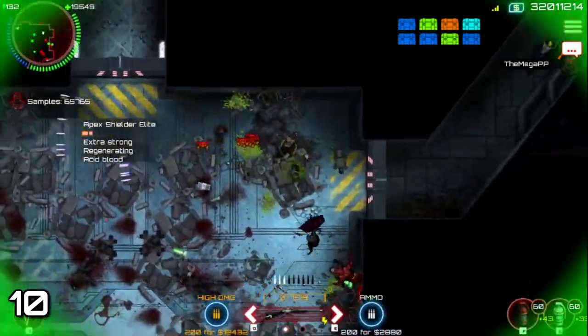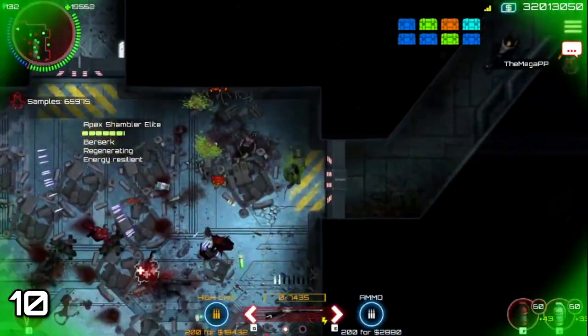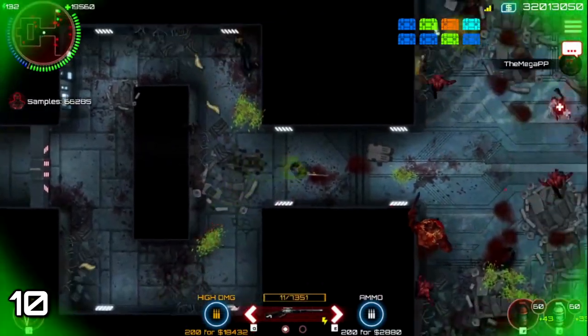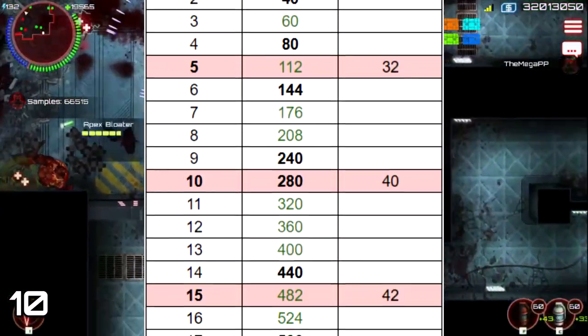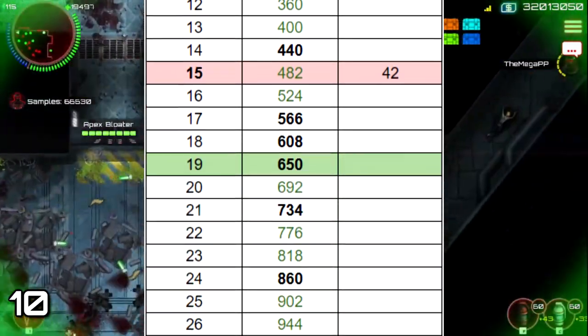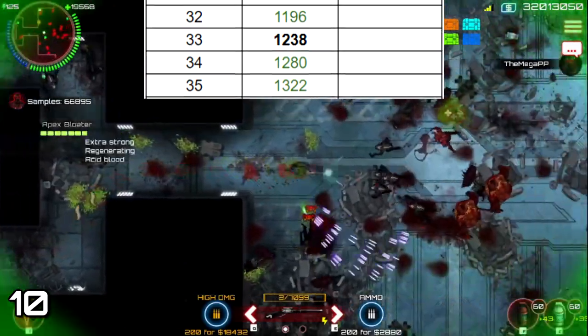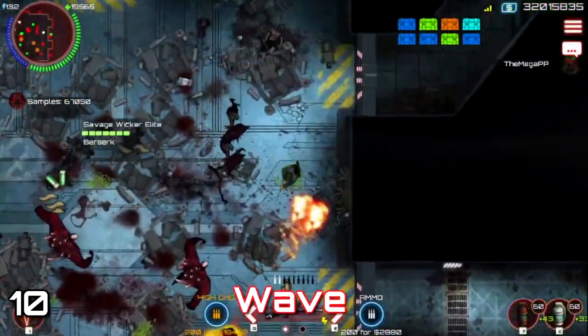Tip number 10. If you want to grind event points fast, in Apocalypse you should disconnect once wave 20 starts, since waves take longer and you get the same amount of points per wave, so you lose efficiency playing longer. This depends on your setup — technically you could disconnect at wave 30 if your setup is maxed out, but if not, just disconnect at wave 20.